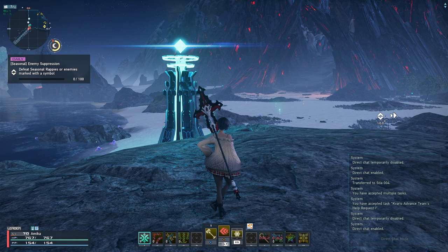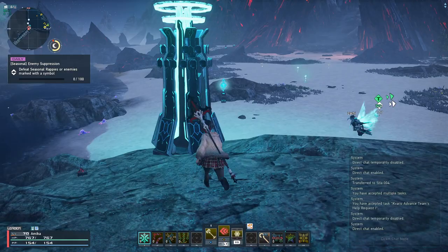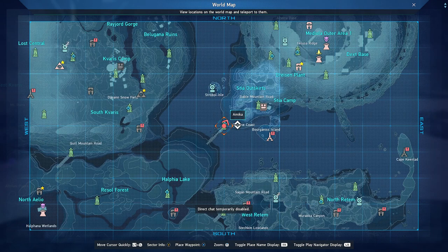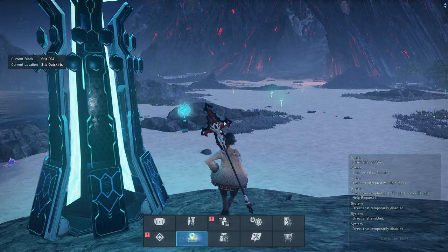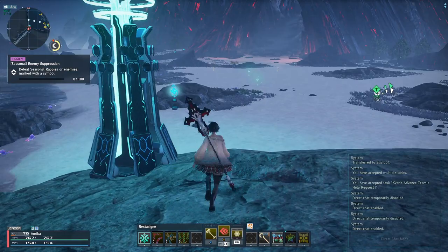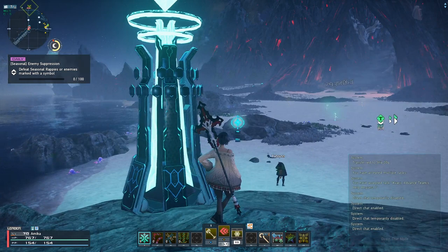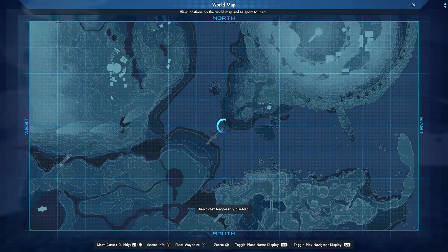Just to point out: when you first encounter a Ryuka device it won't be blue like an unlocked one — it will actually be yellow. So you won't be looking for blue-topped towers initially; they turn blue when you've actually unlocked them. Once you've got the Ryuka for Grainer Coast, the next one you'll be looking for is the Stia Camp, which the story quest will actually take you to originally. You may need to come back and get this Ryuka device — I can't remember 100% if you can unlock it during the story quest.